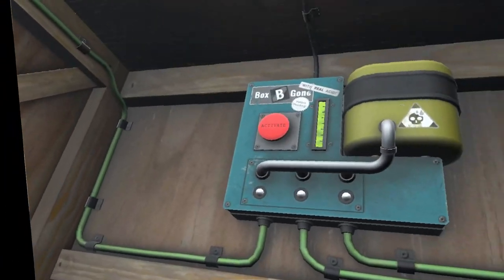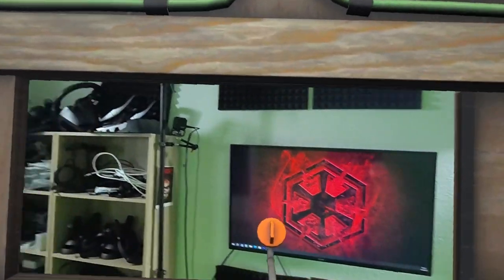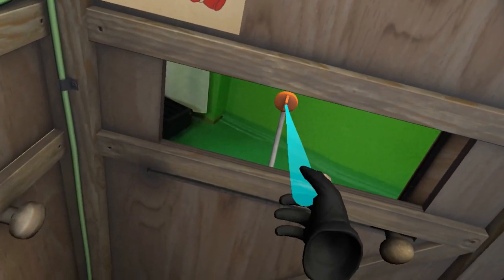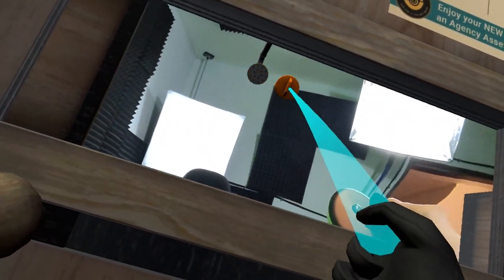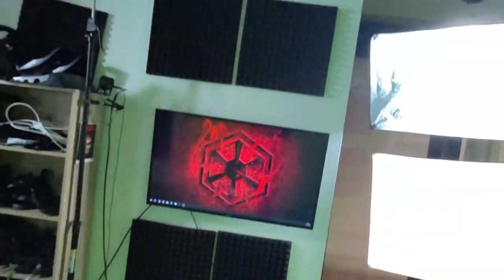Okay guys, here we are. Look at this — when we open that, I can see my real studio. Is that cool? Look at my PC. Oh, here's the green wall. And we have to remove that stuff here. Grabbing things far away. Remove it. There's another one — remove it. And now we can push the button. Isn't that cool? The box.